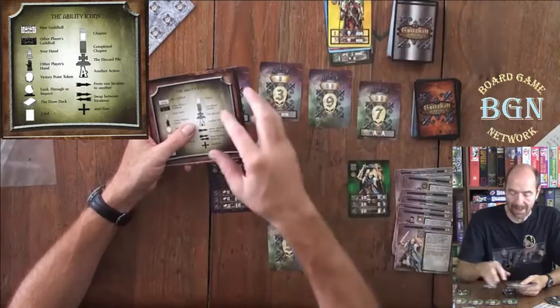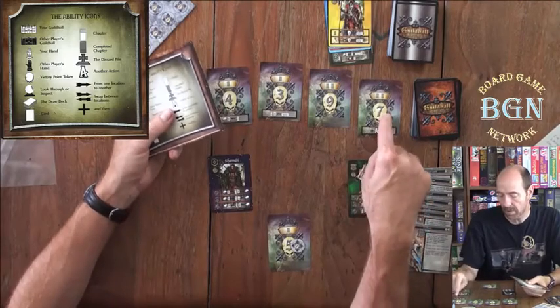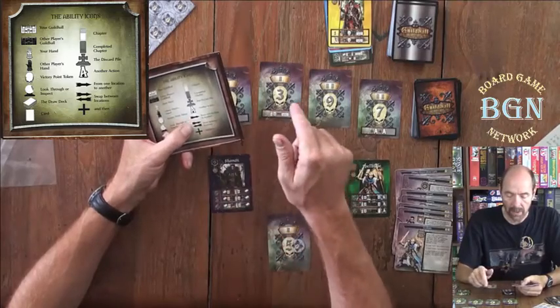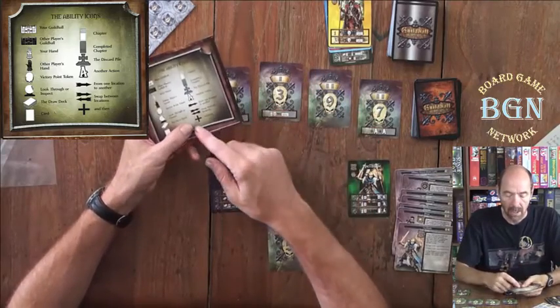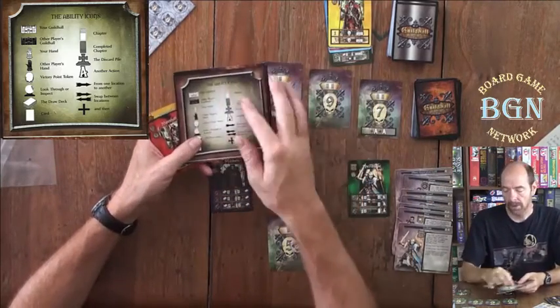A big A is an action — that usually appears on cards that give you an additional action, so you play it and get two more actions. An arrow goes from one location to another. Two arrows facing back and forth means to swap between locations. A plus means 'and then you do something' — so you did something and then you do something else. Those are all your icons.